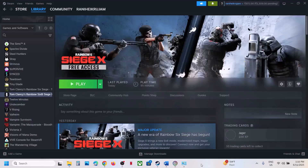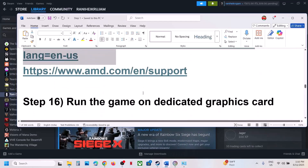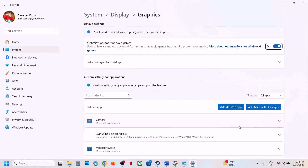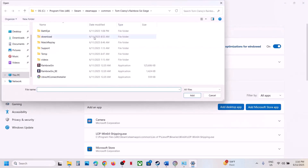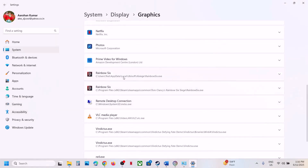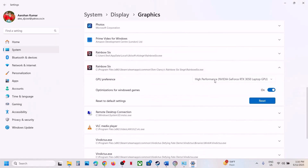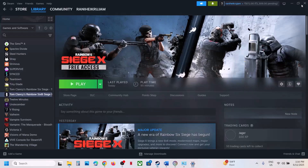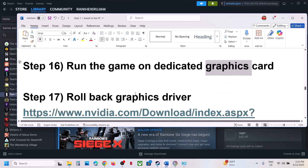The next step is to run the game on your dedicated graphics card. Type Graphics Settings in the Windows search box, click Graphics Settings, click Add Desktop App, go to the game installation folder, select the game EXE file, click Add. Once the game is added, click on the game, select High Performance — you will see your graphics card listed. Check, and if you have the game on Ubisoft Connect, again select High Performance and launch the game.